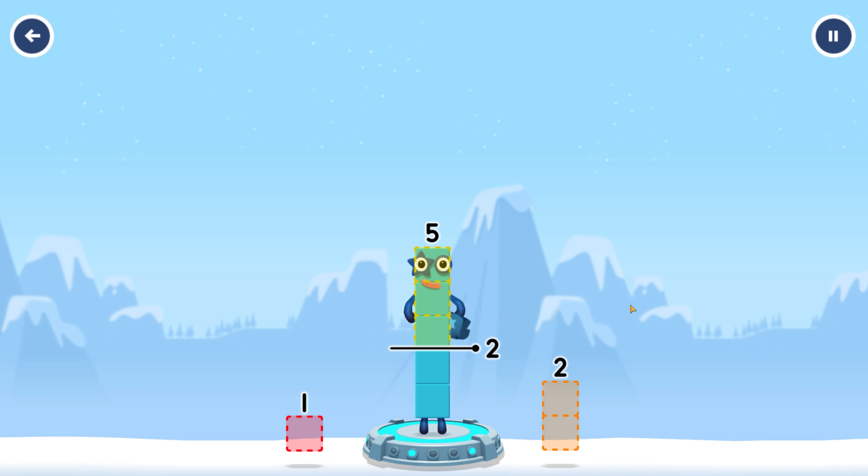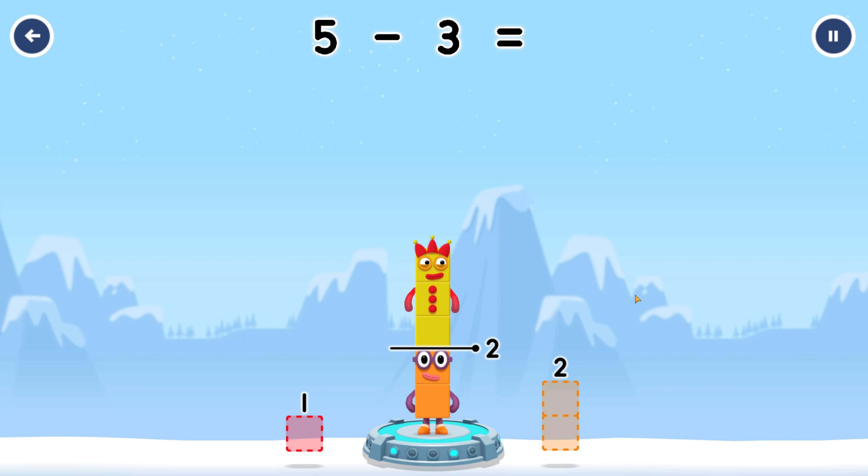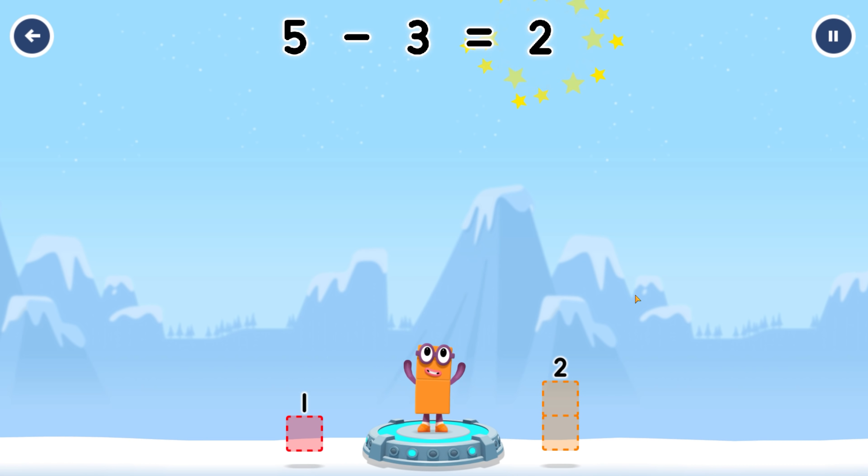Take number blocks away from five to leave two. Three! You cracked it! Five minus three equals two!